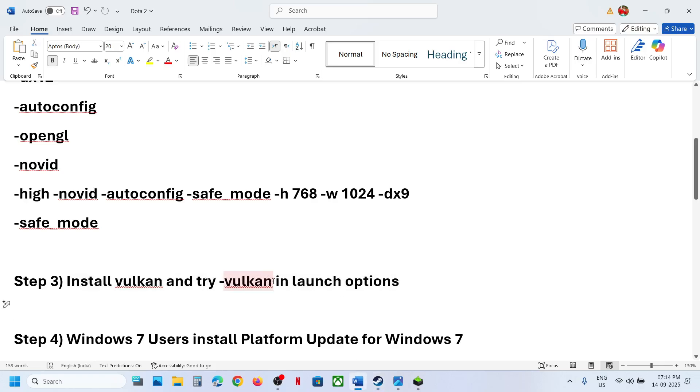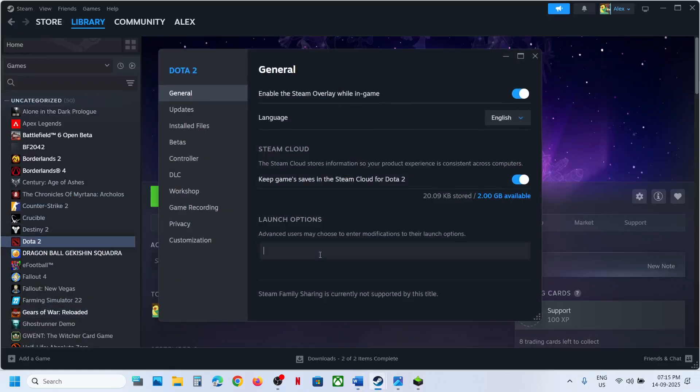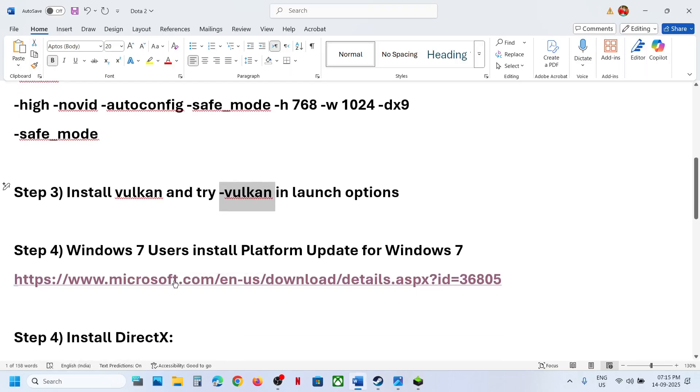Go to Steam, right-click the game, go to Properties, and in the launch option type -vulkan. Launch the game and check. If still not working, for Windows 7 users you can install a specific update.